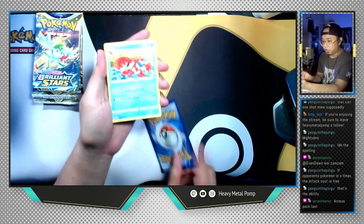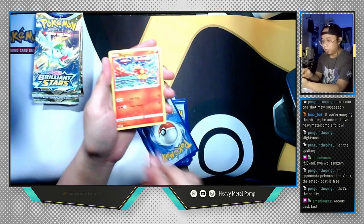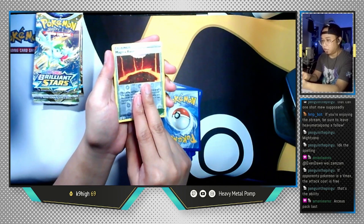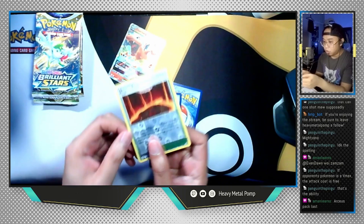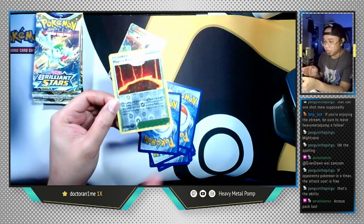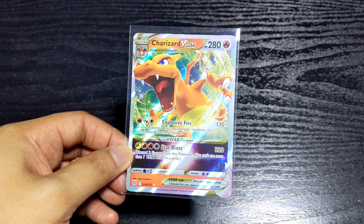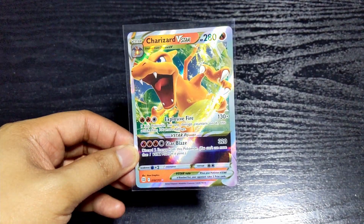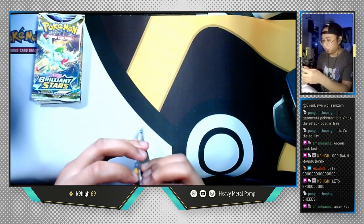Let's go with the second Whimsicott pack. Fighting Energy, Crawdaunt, Collapsed Stadium, Claydol, Hawlucha, Shroomish, Magma, Staryu, Burmy, a reverse holo Magma Basin, and the last card is... yo, a rainbow solo Magma Basin! That is awesome, best card in the pack! Though actually — Charizard V-Star pulled here too. It's a nice looking card, I'll be honest, I just don't care for it much since I'm not a Zard fan.